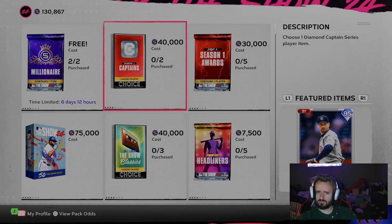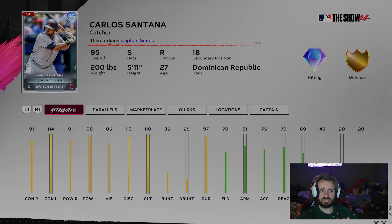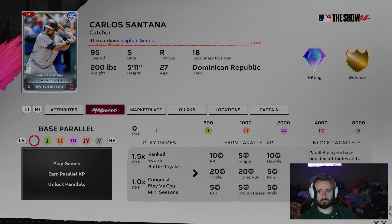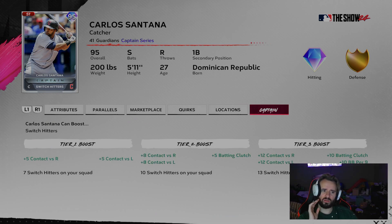One last thing I wanted to talk about — the season one captains. This Carlos Santana has amazing stats, but he doesn't get the Arnauto boost, which sucks. There aren't many great switch hitters in the show right now, but once they start releasing more switch hitters this Carlos Santana card is going to be very valuable. At 10 switch hitters on your squad, you get plus 8 contact against righties and lefties and plus 5 batting clutch — which is huge. It makes the Dominguez card have over 100 contact, the already broken Nico Goodrum card even better, Josh Bell gets higher contact, and that Kybert Ruiz that was just released is going to have crazy stats.